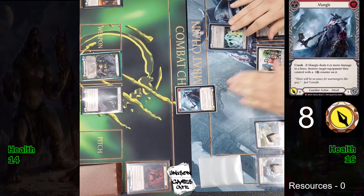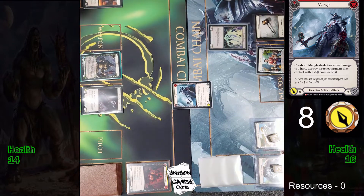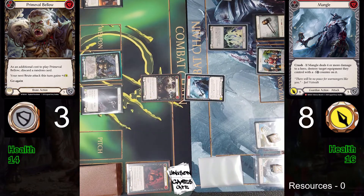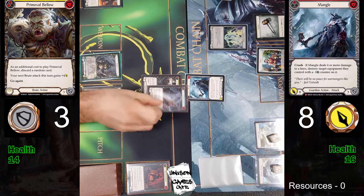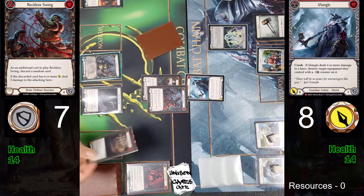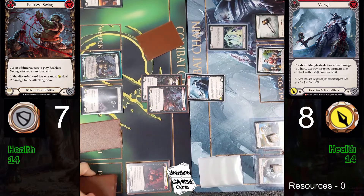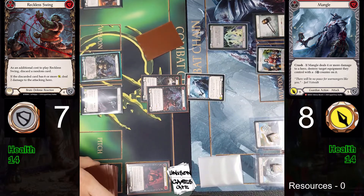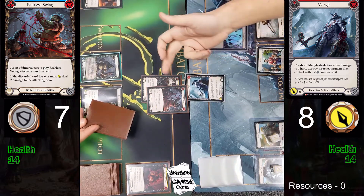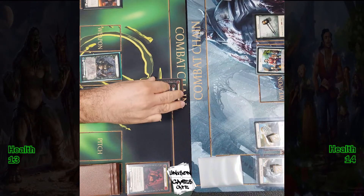There it is — that's one less cheaper because of the Surge, so he's pitching a blue card to pay for it, coming in for 8. He's blocking for 3, and there's the Reckless Swing as a defense reaction. The Brute player gets a Drone of Brutality discarded — that's 2 damage to the Guardian. Looks like only one damage is going to leak through. That was a good defense by the Brute — good old Reckless Swing.